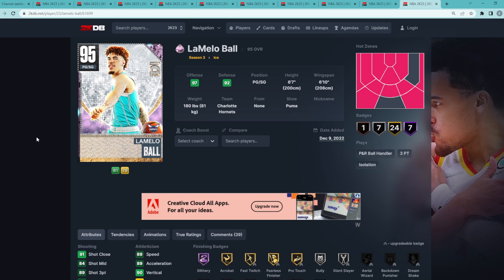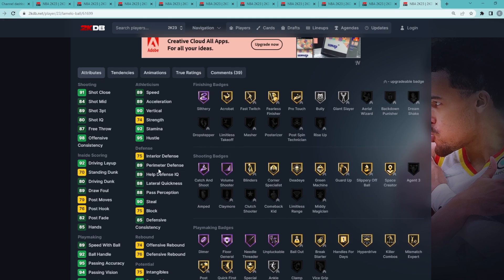Coming in at my number 10 spot is going to be Pink Diamond LaMelo Ball. I think it was really close between guys like Lonzo — I think Lonzo and LaMelo are really interchangeable at the point guard spot for the Pink Diamond tier. But in my opinion, LaMelo is the 10th best Pink Diamond card because he's going to be one of the best point guards. He's 6'7 with a 6'10 wingspan, and this card offensively is an absolute bucket.